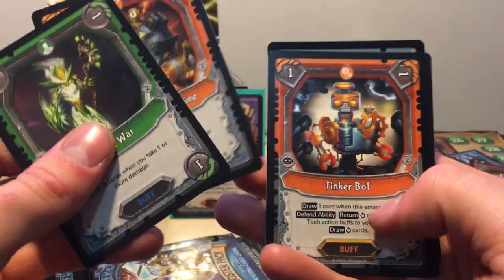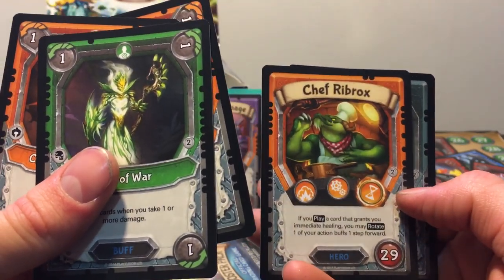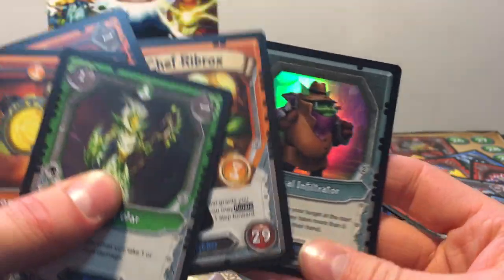So we got a Soul of War, Crone Shock Engine, Tinkerbot — not bad — and a Chief Ruby Rock: if you play a card that grants you an immediate healing barrier, rotate one of your action buffs one step forward. And a Foil Quibro Infiltrator. Not too bad.